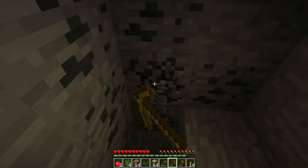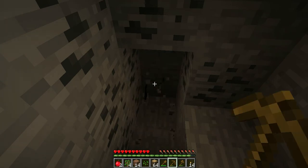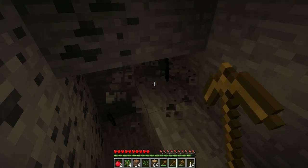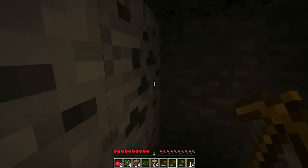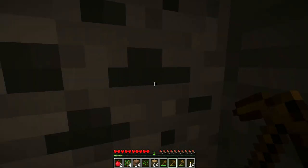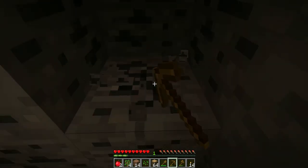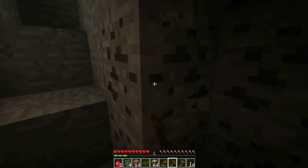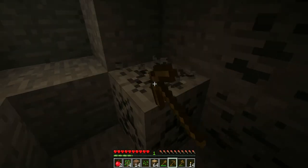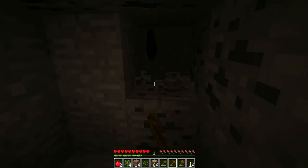Coal usually comes in lots of chunks. When you find coal there's usually more than one block of it. As you can see, I found a bunch.